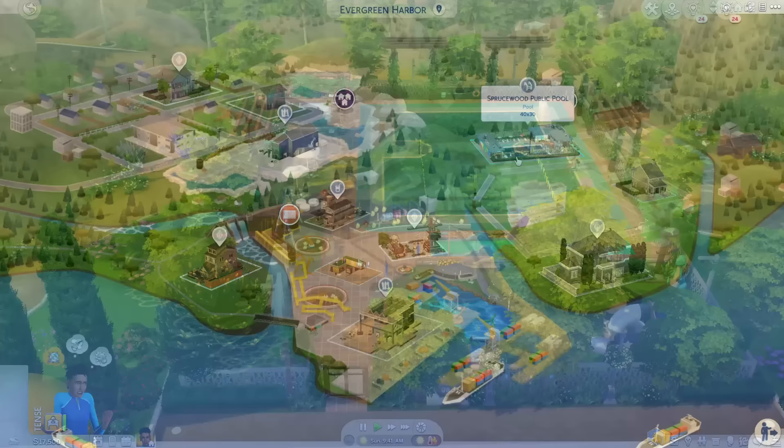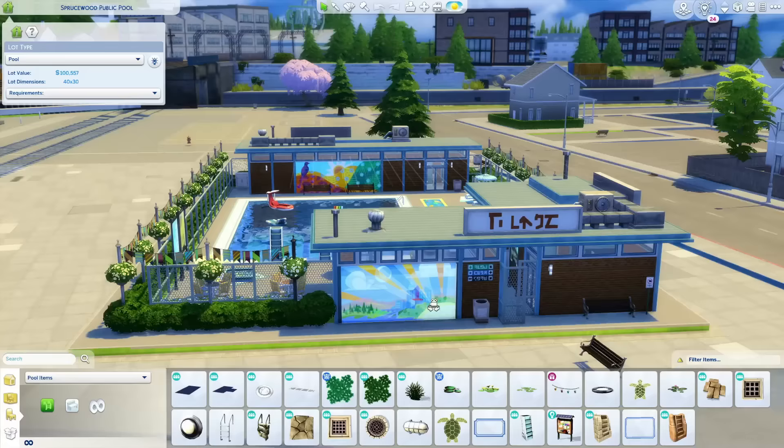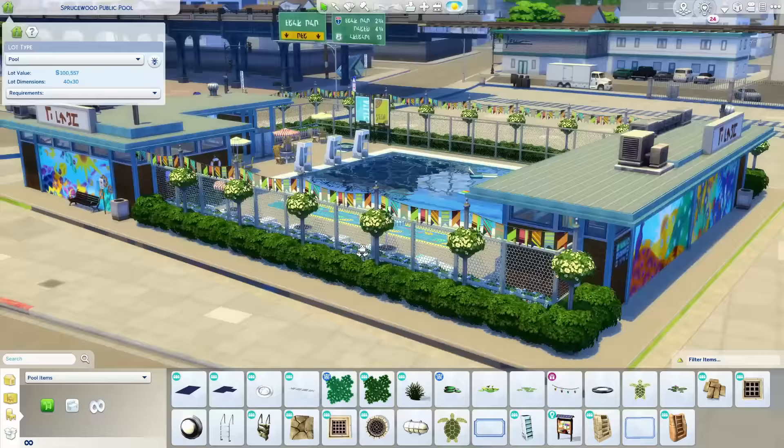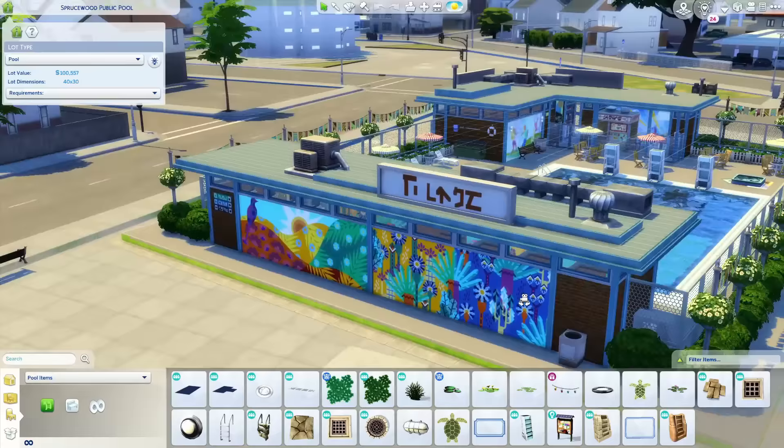The next lot is the Spruce Wood Public Pool on a 40 by 30 lot created by Ratboy Sims. I am obsessed with Evergreen Harbor so I love lots for this world, and it is so amazing because this is originally a community space when you have this expansion pack. Ratboy Sims has turned it into a simple public pool and I love it. I love the art on the outside — it's so nice. It just feels real.